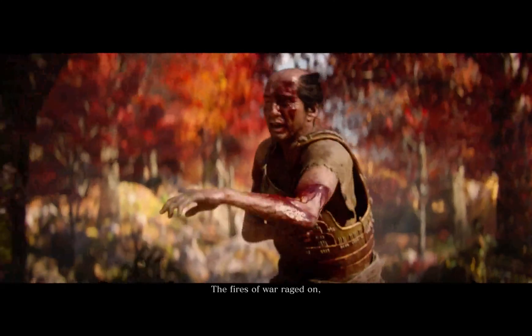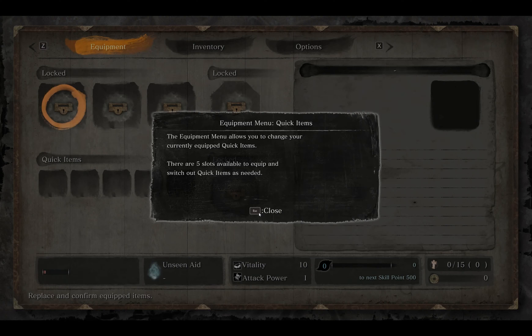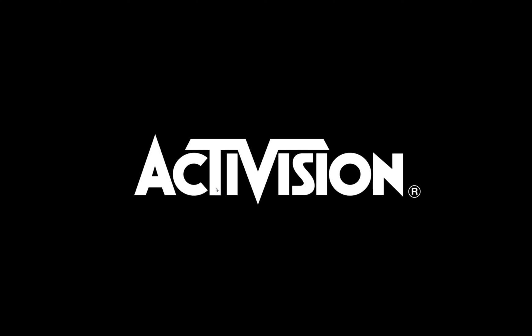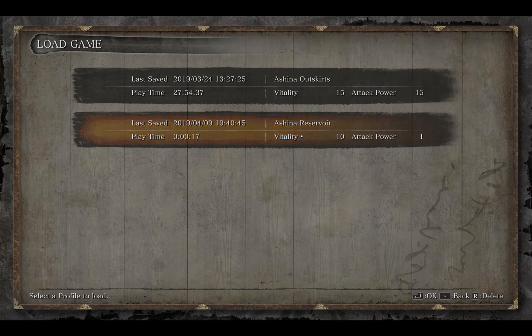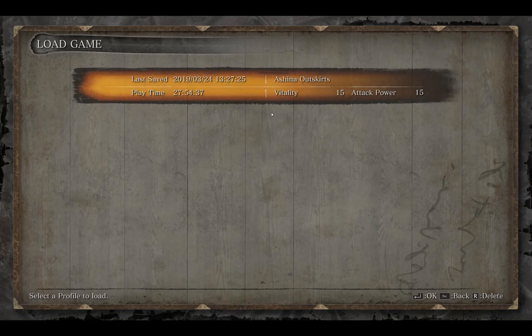Just skip the cutscene and get back to the title menu, then load the game again. Once you load the game, you should see two profiles. The second profile was created when you launched the new game — you don't need it anymore, so you can delete it. Once deleted, you're left with the earlier profile.